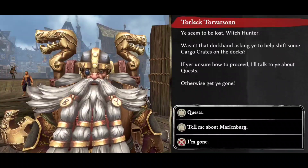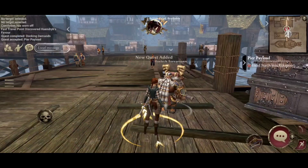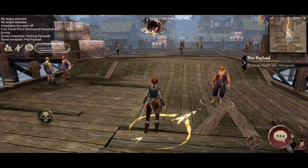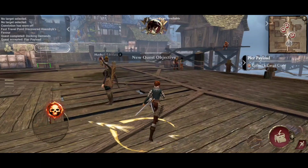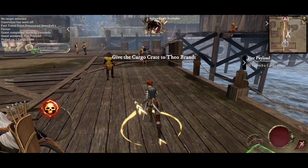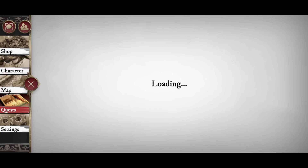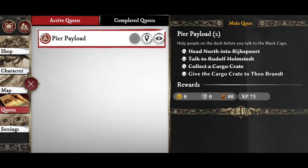It's also worth noting that when you talk to certain characters like Torlek, you have the option of asking about quests or some of the history of Marienburg, so you can learn more about the city. If you've accepted quests and are not sure what to do, tap the three bars — the hamburger menu — go to quests, and you'll get a menu telling you exactly what you're doing. You can see which objectives you need to complete, and tap the little icon to track or untrack a quest. You can only have one tracked at a time, and it shows on the right-hand side of the screen.